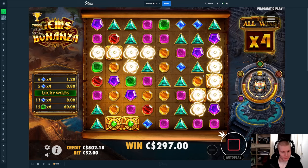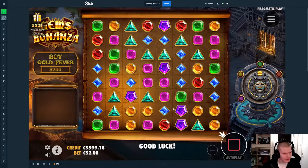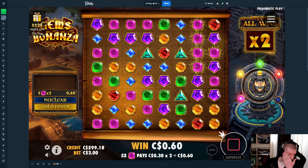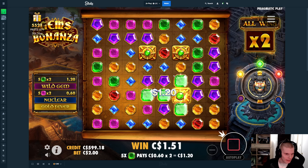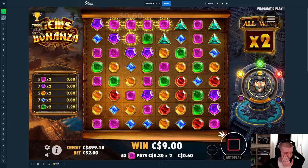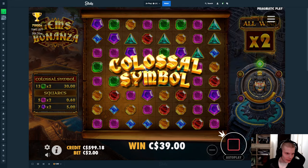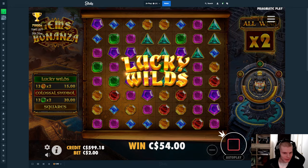I expected that would be pretty bad because it already paid quite a bit — I was hoping it would go further but it didn't. We're down about $90. Let this one pay back for that. Okay, that helps quite a bit — nice purple. Come on, good squares — not the worst, I'll happily take that. Huge colossal — relying on the lucky wilds being amazing, which they are.